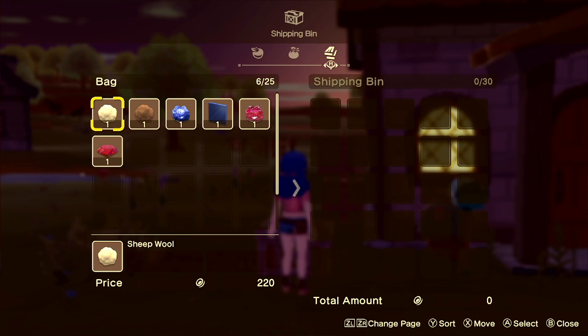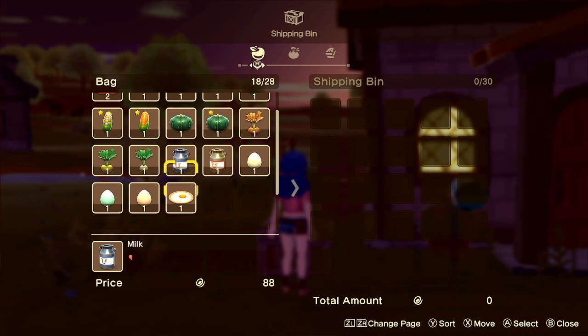Going back to things you can sell directly from animals: regular sheep wool is 220. The black sheep wool is 550. These don't change in quality, but if you upgrade your shears you can get two at a time every time you shear one sheep, which increases the value of how much you get — especially since you can only shear them once every three days.